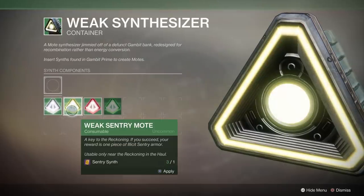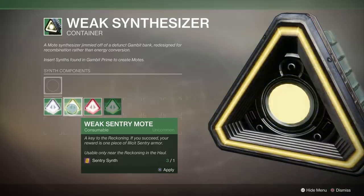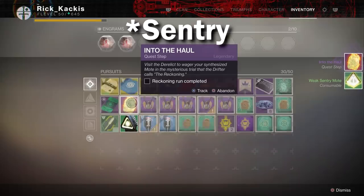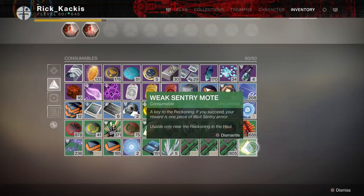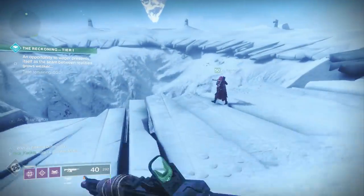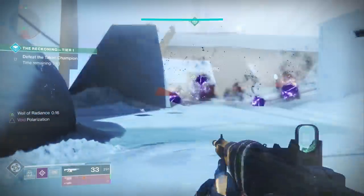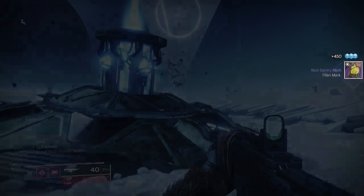What you do with the synthesizer once you get it — again just for following the steps of this Drifter quest — is you turn them into motes if you want to. You can also keep them around; they have some other uses we'll talk about later. With the use of the synthesizer, you turn, let's say, a Sentinel synth into a weak Sentinel mote at first, and then when you're doing the Reckoning activity, you can offer up this mote — basically betting it on completing the Reckoning activity. If you complete the activity, which is just kill enemies until you get to 100%, it summons a boss. Kill the boss, and your weak Sentinel mote turns into a weak Sentinel armor piece.